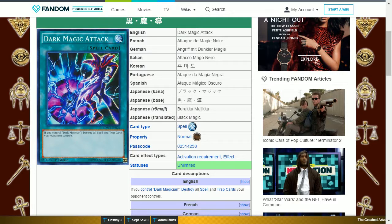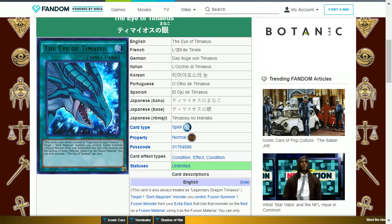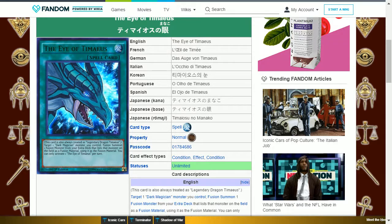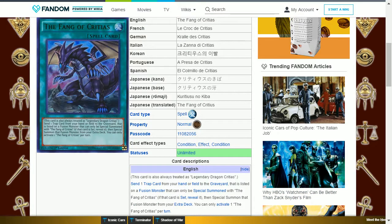The next card is Dark Magic Attack. This is a normal spell card that says: if you control Dark Magician, destroy all spell and trap cards your opponent controls. This removes your opponent's back row so you can push for game or at least see what your opponent is running. The next card is the Eye of Timaeus. This is a normal spell card — always treated as Legendary Dragon Timaeus — that targets one Dark Magician monster you control to fusion summon one fusion monster from your extra deck that lists that monster as a fusion material. You can only activate one Eye of Timaeus per turn. This is necessary to bring out any of the fusion monsters that list Dark Magician and can be very powerful if used correctly.